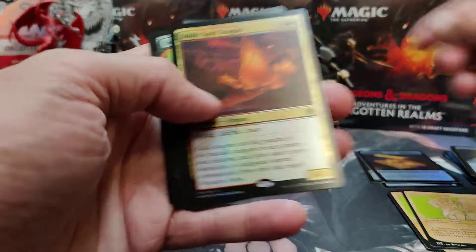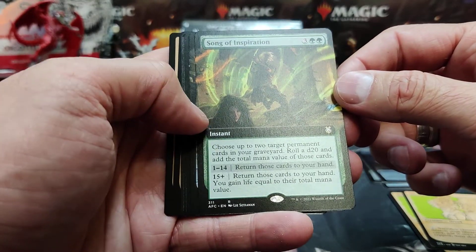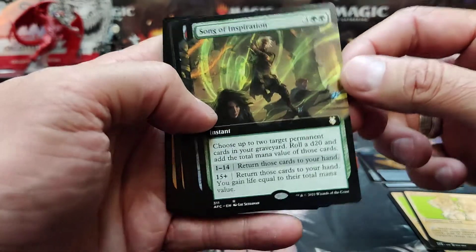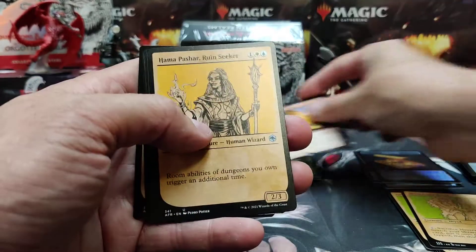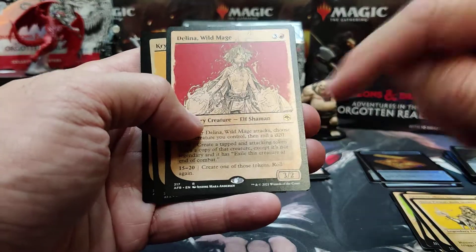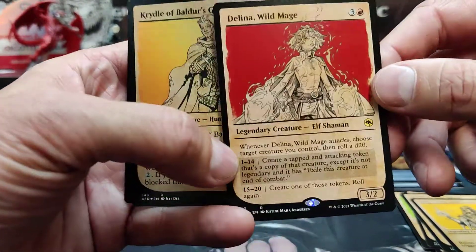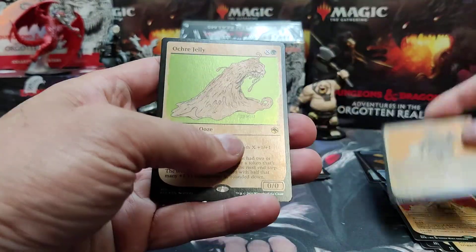There's a regular Adult Gold Dragon, Song of Inspiration — got a bard going nuts on his mandolin. It appears Orb of Dragon Kind full art. Here are our chase cards — wow, there's a Delena mythic, and Cradle of Baldur's Gate.